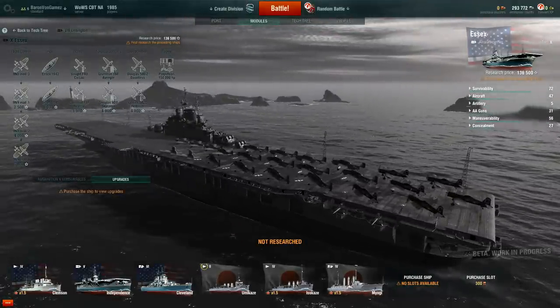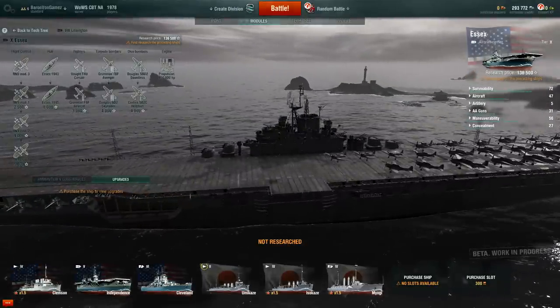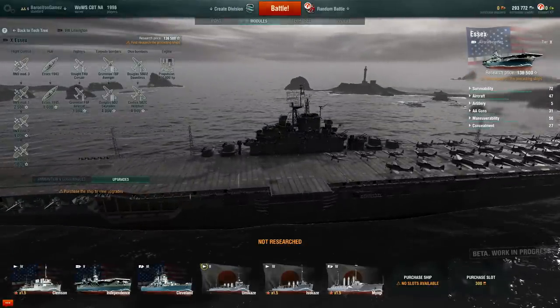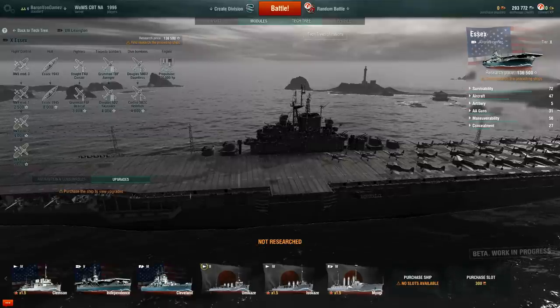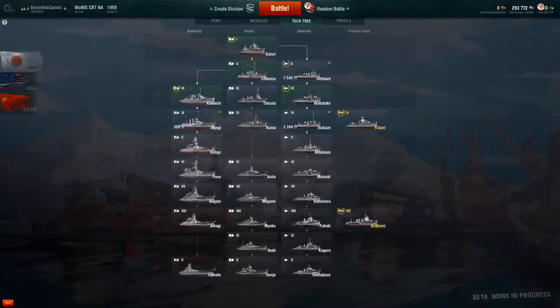There are the Corsairs — look how sexy those things look. You can imagine how great carrier gameplay will be if it's your style. As for the Japanese, they don't have carriers yet, but this is CBT. I would imagine on game launch the Japanese are also going to have aircraft carriers. There's the Shinano, which was basically a Yamato battleship hull converted into the biggest aircraft carrier during World War II.